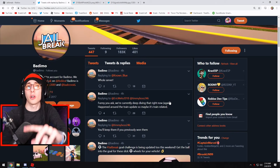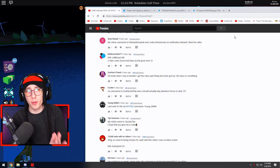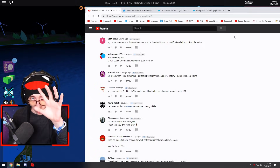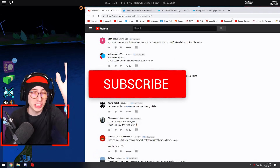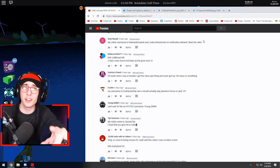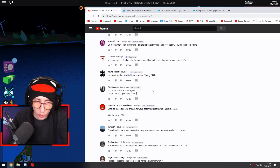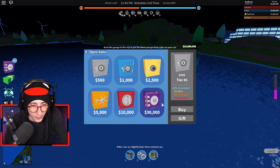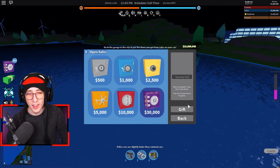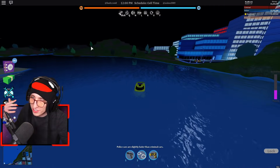Also, right before I forget — every new Jailbreak video I try to give away a vault safe to one of you guys. All you have to do is be subscribed and hit the bell icon to turn on notifications — that way you'll be entered. Leave a comment with your Roblox name below. I'm going to pick this guy right here: Spooky to Jinn — I'll go ahead and buy him a free safe. Make sure your notifications are on so you'll be notified when you win.